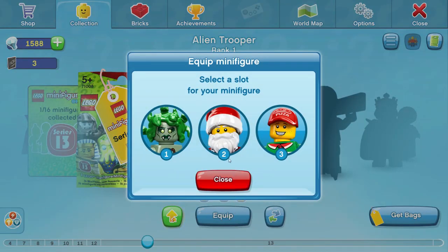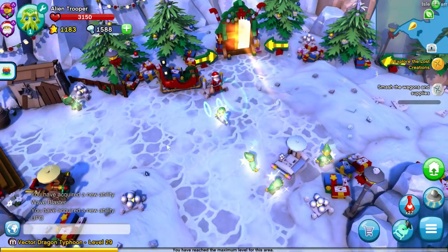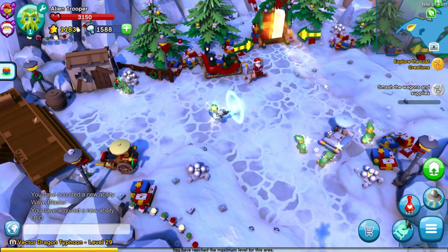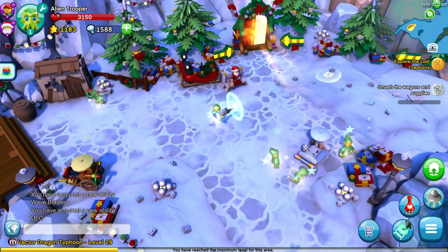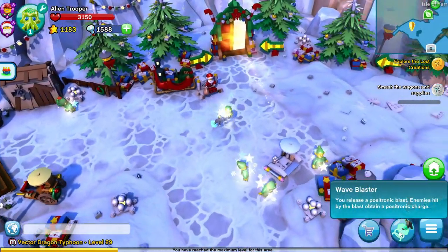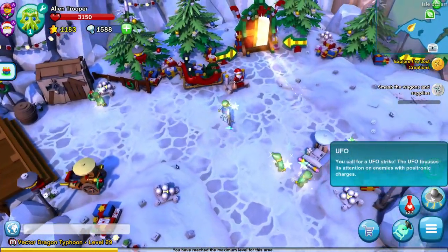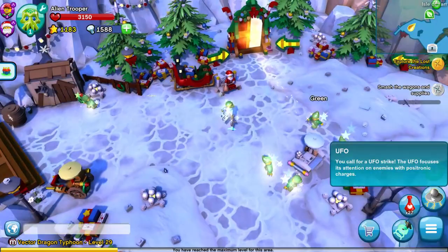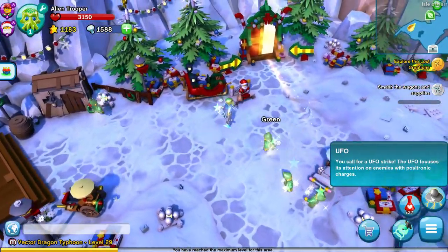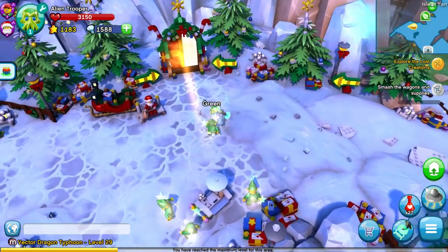Let's go and equip him. He kind of hovers, and he shoots laser rings. Enemies hit by the blast obtain a positronic charge. You can also call in a UFO strike, and it focuses its attention on enemies with a positronic charge. So you shoot them and then the UFO attacks them.